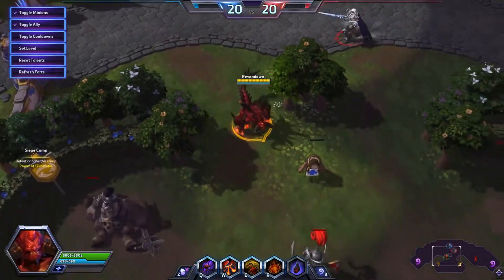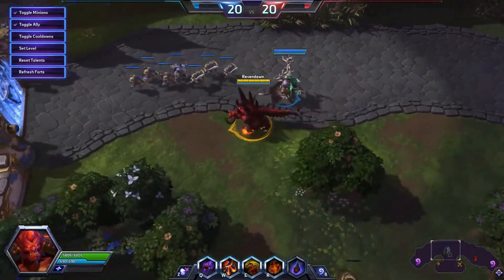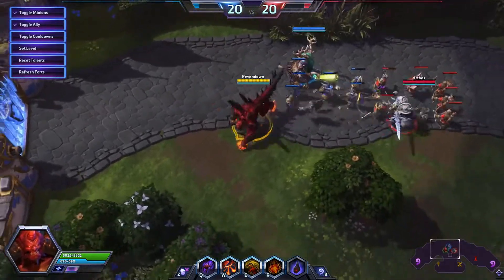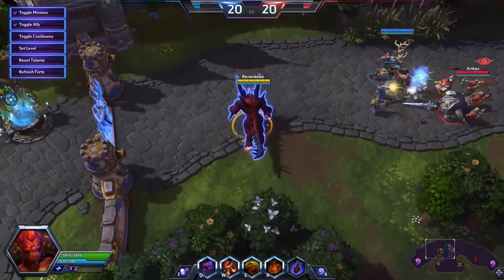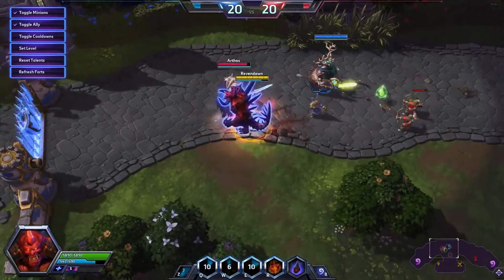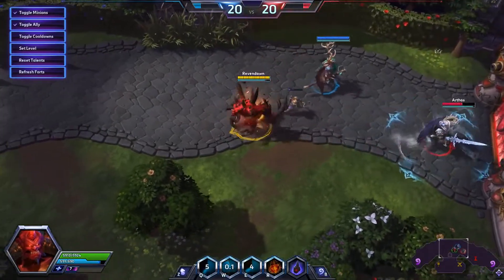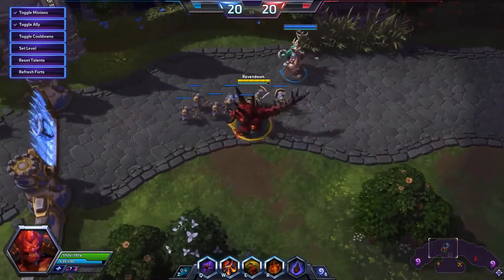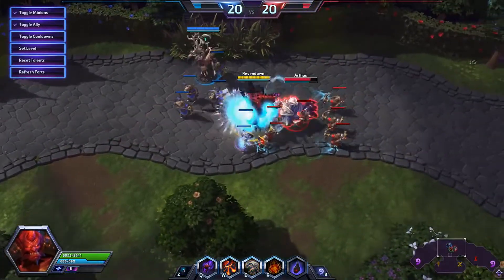Now let's talk about how to play Diablo. I called him the Big Red Bully for a very good reason — Diablo is very much about bullying the enemy. That's going to be the main combo you want to use. Watch how I engage with Arthas: I like to go in with my E, pick him up, knock him to the back line, and start dealing damage. It's a really aggressive maneuver that immediately puts him on heavy defensive. That E into Q is your bread and butter combo with Diablo.